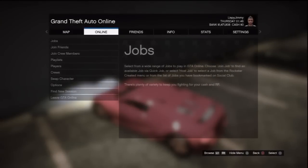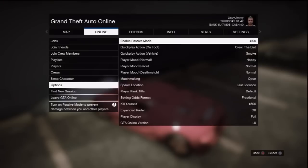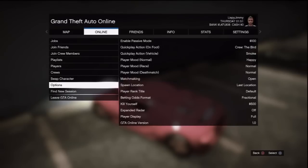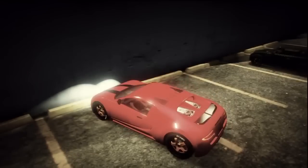Go to Options and make sure your spawn location is set to Last Location. Once it's set to Last Location, press Circle, Leave GTA Session, and then leave it — it should bring you back to single player mode.